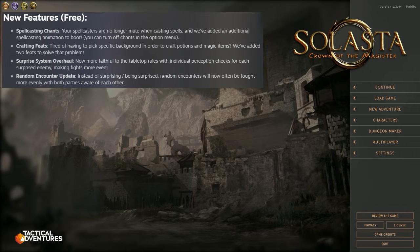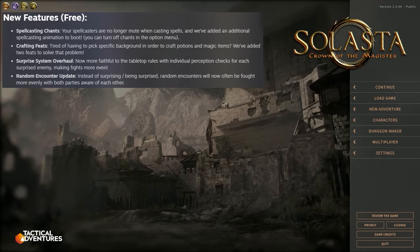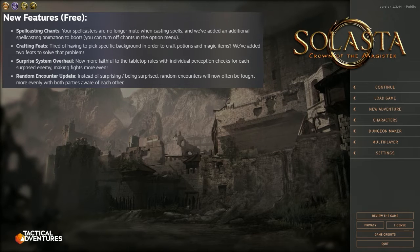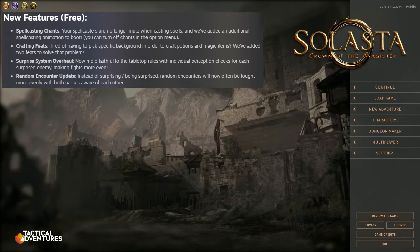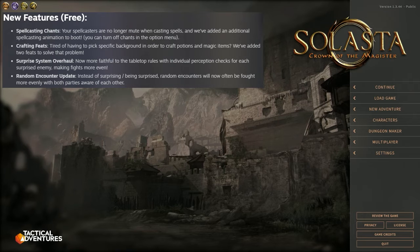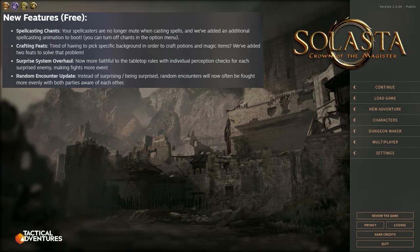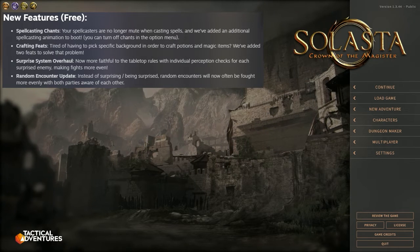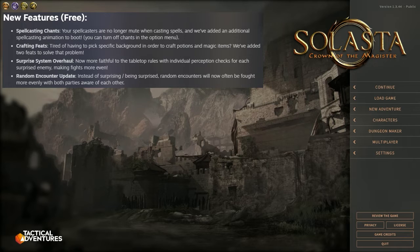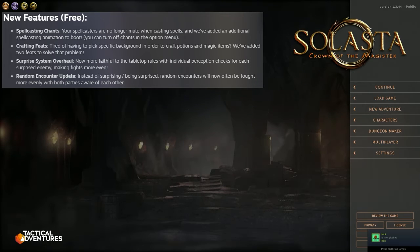The next section covers new features. I'm assuming we'll find out what these are as we continue playing our game. There are only four of these so I'll read them. First: Spellcasting Chant — your spellcasters are no longer mute when casting spells, and they've added an additional spellcasting animation. You can turn off the chant in the options menu. So when they're casting a spell you'll hear them saying something.